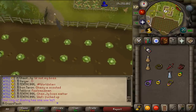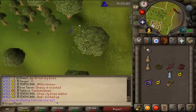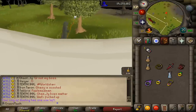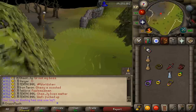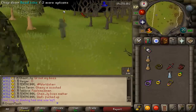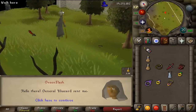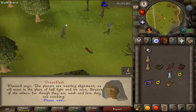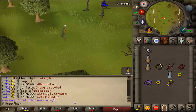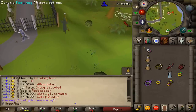Between the Falador wall and the Draynor Manor wall we should find the second ghost. Let's talk to scout number 2 and skip through the dialogue. Next we need to go to Tai Bwo Wannai Village. I will be using a Fairy Ring teleport — you could also use a teleport scroll or any other method.